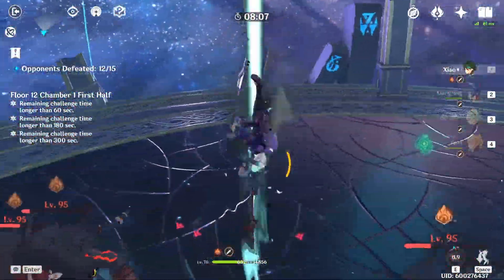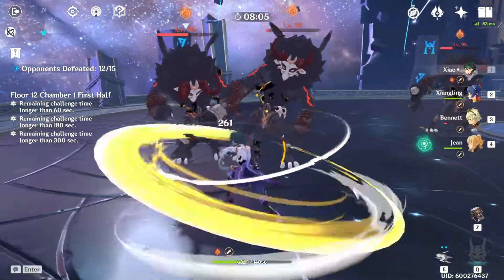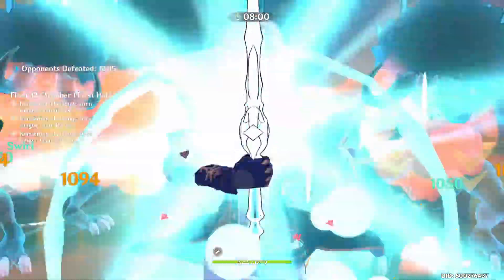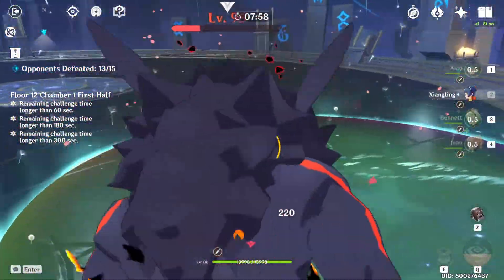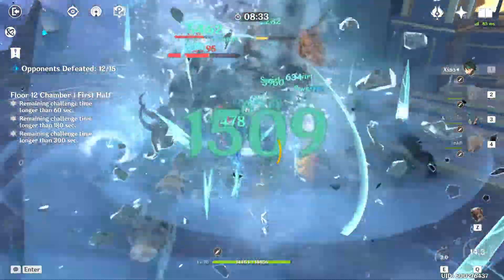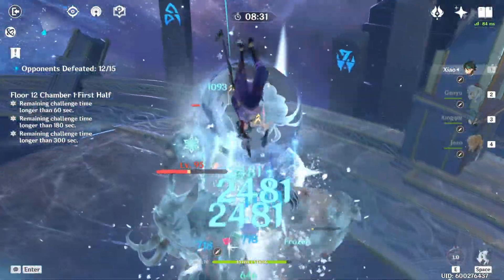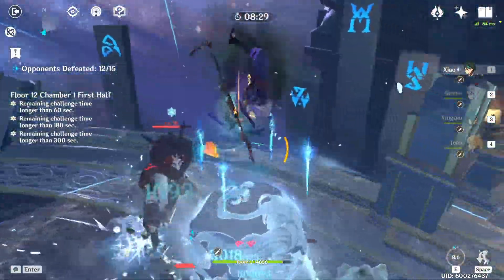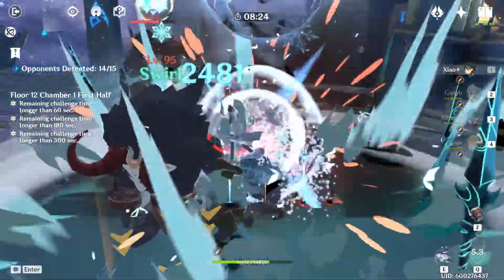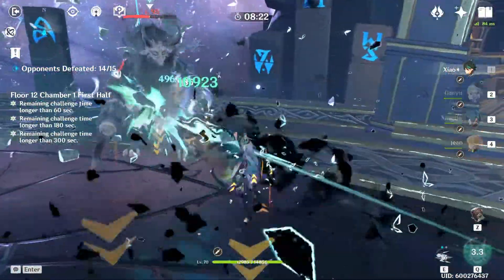For the Lava Walker set, Xiangling is best for spreading Pyro effectively — just let her ultimate rip and let the swirl spread Pyro across all enemies. Running Xiangling with Bennett for Pyro resonance is ideal since Bennett provides healing and a ton of attack bonus, leaving your last slot flexible. For the Blizzard Strayer set, you want to apply Cryo or Freeze on enemies, so the best characters are Xingqiu, Barbara, Ganyu, and Kaya.